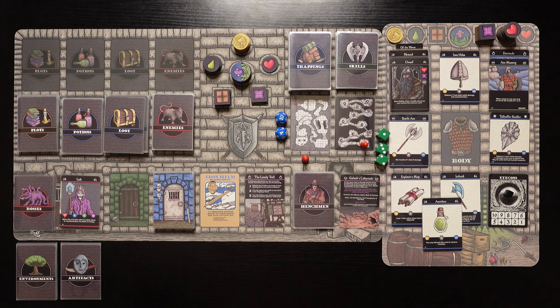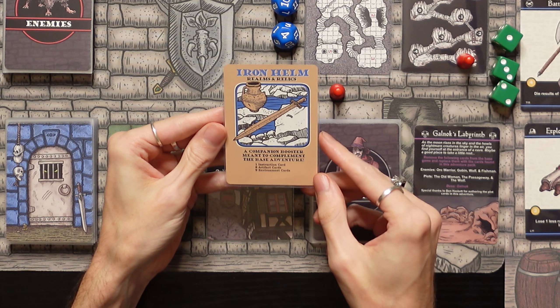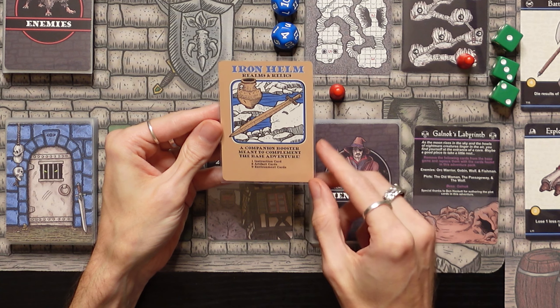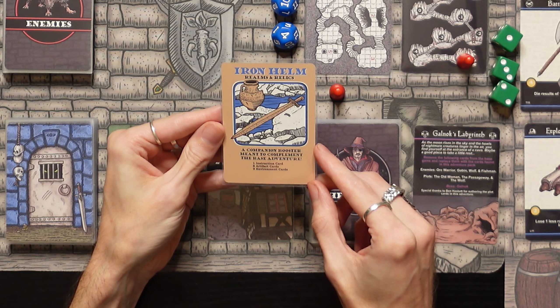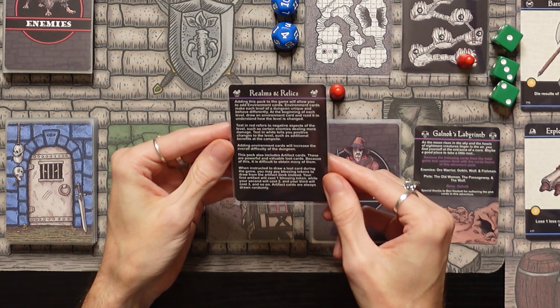We're going to be playing Galamok's Labyrinth today, and I'm doing something exciting — I am adding in the Realms and Relics expansion pack. It's a companion booster meant to complement the base adventure. One instruction card, eight artifact cards, and nine environment cards come in the expansion.